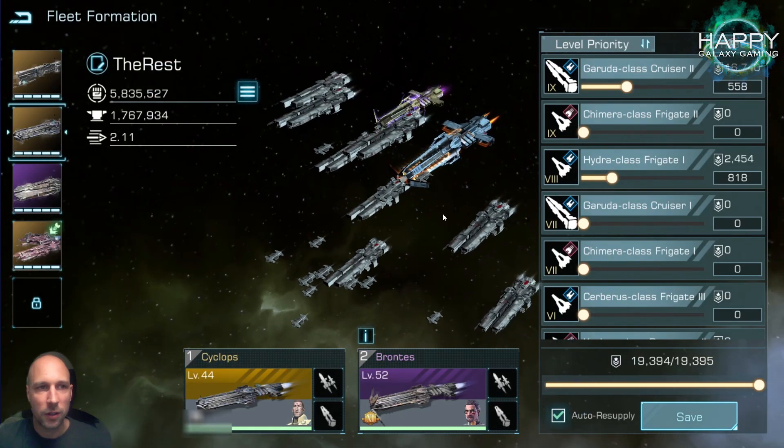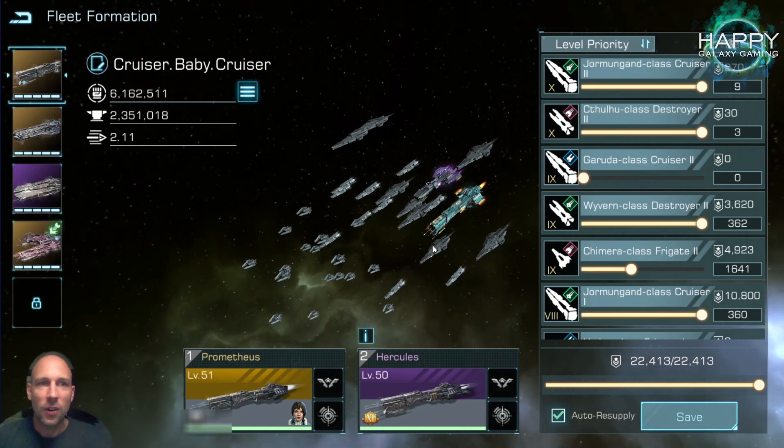For the Prontus and Cyclops fleet, I'm running mainly kinetic cruisers. I added tier 8 kinetic frigates, thinking that getting the bonus from both flagships makes this the best choice. For the Prometheus/Heculus fleet, I wanted to do fully tier 9 destroyers, but I don't have enough destroyers yet, so I had to add a large number of tier 8 cruisers which are also laser type — I'll phase those out.